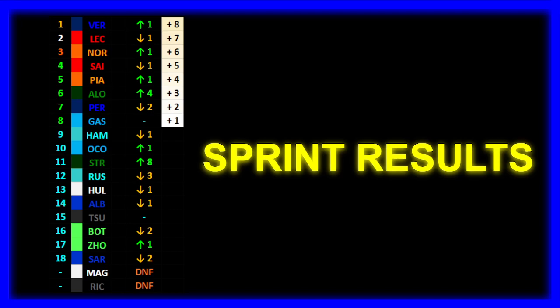Max Verstappen wins the sprint race in Austria, ahead of Charles Leclerc and Lando Norris completing the sprint podium — arguably the three best drivers on this track. Carlos Sainz in P4, dropping one position from P3 on the grid. Oscar Piastri climbs to P5, Fernando Alonso climbs to P6, showing Aston Martin has some pace. P7 for Checo Perez, unfortunately dropping two places, and Gasly remaining in P8, scoring a point for Alpine. Hamilton only P9, dropping one position — Mercedes doesn't seem very quick on this track. P10 for Ocon, gaining one position, and a driver in P11 making up eight positions.